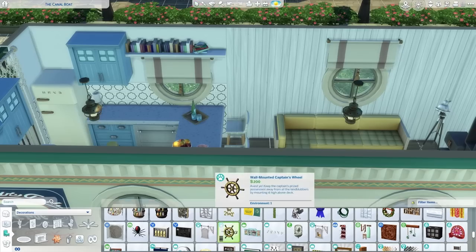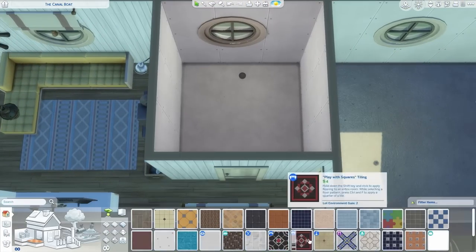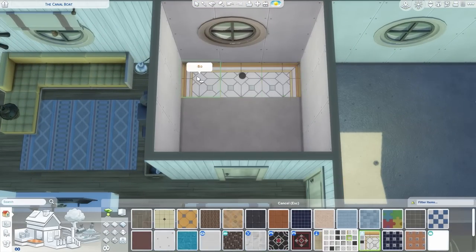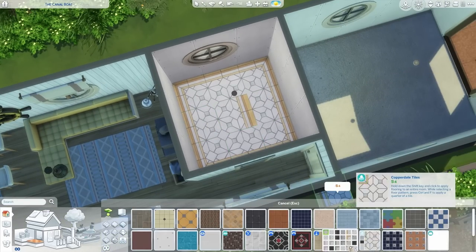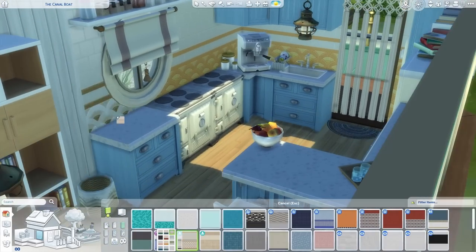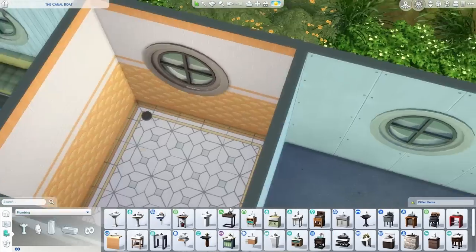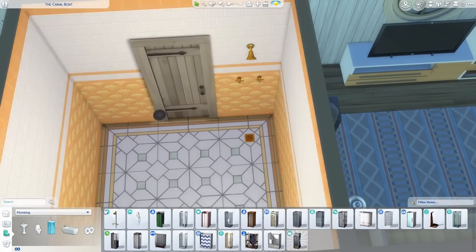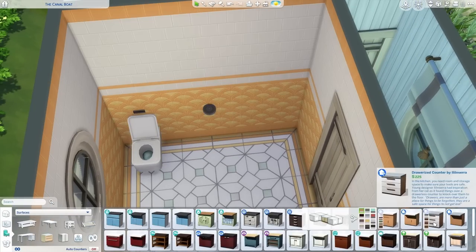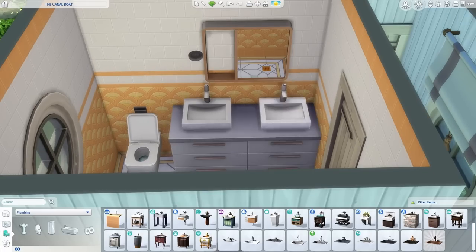I then carry on this idea of built-ins — you can see I've done the TV unit and then a bit up the side, because like I said before I just wanted to replicate that. About having lots of storage and built-ins — it would be really important because you just wouldn't have the space, so you'd have storage in all these funny places: overhead compartments, you name it. So yeah, I did that for the TV.